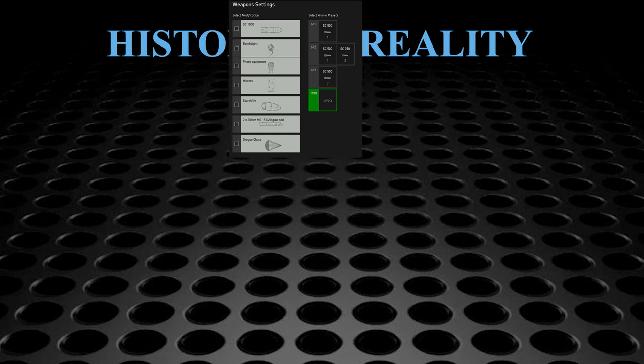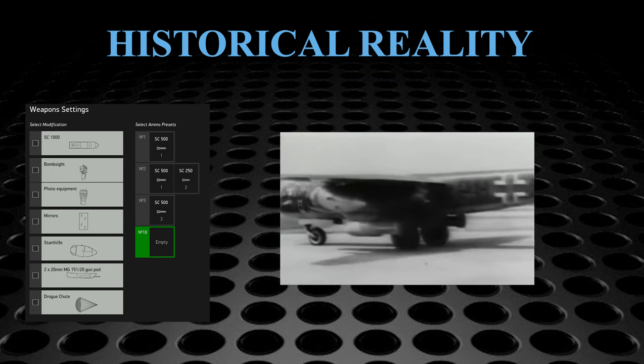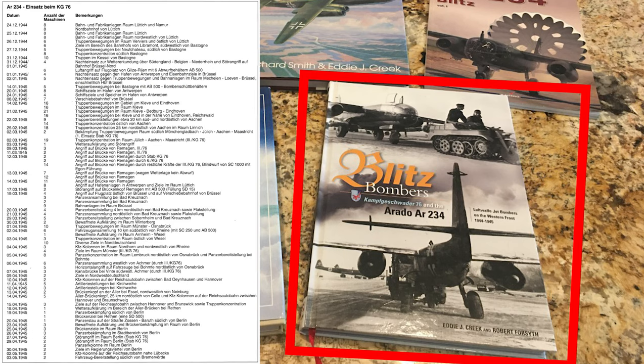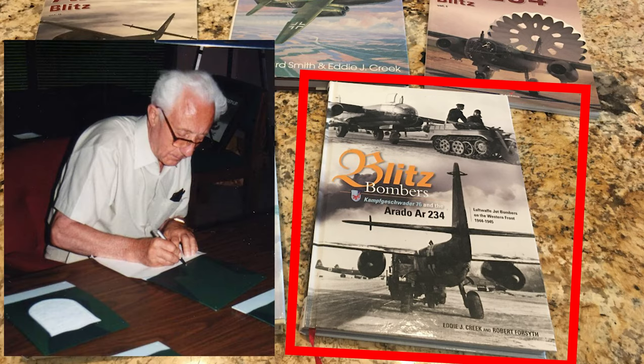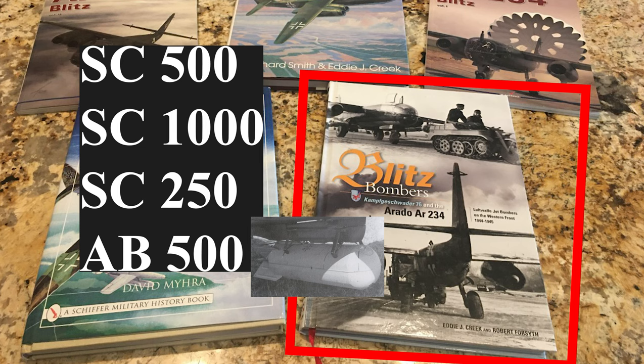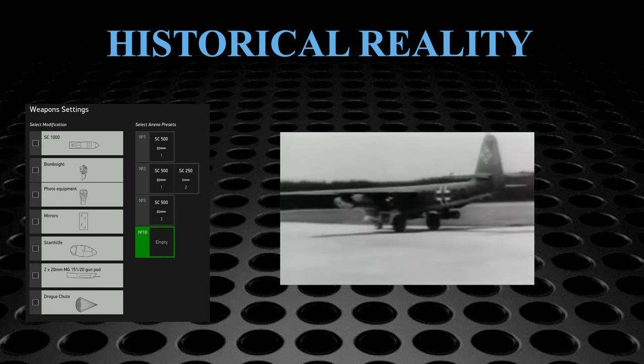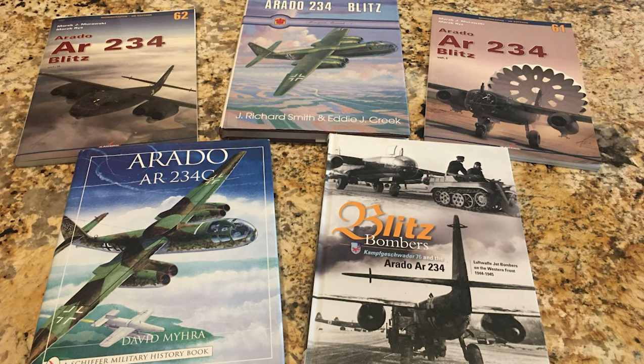In IL-2, the 234 bomb loadout options include bombs mounted on wing racks, and there's video of wing-mounted bombs on an actual aircraft. In this book presenting a daily diary of KG-76 combat missions between December '44 and May '45, based on unit records provided by 234 pilot and KG-76 Staffel Captain Dieter Luketsch, there is not a single mention of a 234 dropping anything other than a single belly bomb — either an SC-500, SC-1000, SC-250, or an AB-500 airdrop container containing 24 SD-15 fragmentation bombs. Obviously it had the capability to carry extra bombs on the wing racks, but I've yet to find any written description of an Arado 234 combat mission where the aircraft dropped multiple bombs.